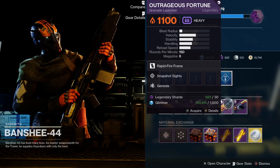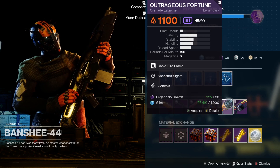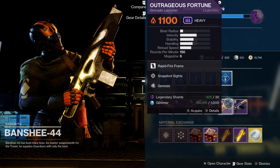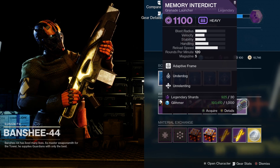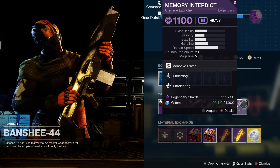Then we've got Outrageous Fortune — this is a solar power grenade launcher, rapid fire frame, with Snapshot Sights and Genesis. Not too bad. Finally, Memory Interdict — this is a void power grenade launcher, adaptive frame, comes with Underdog and Unrelenting.